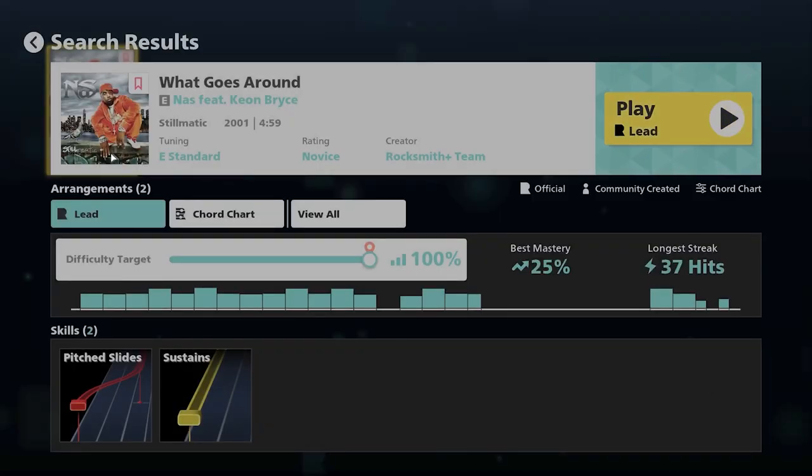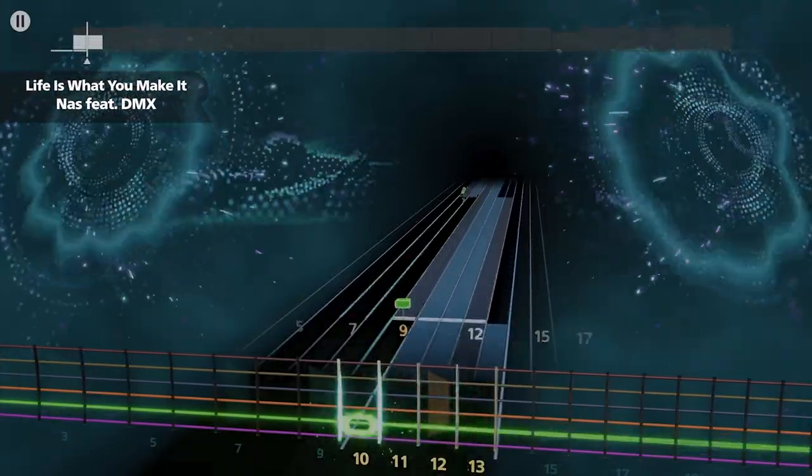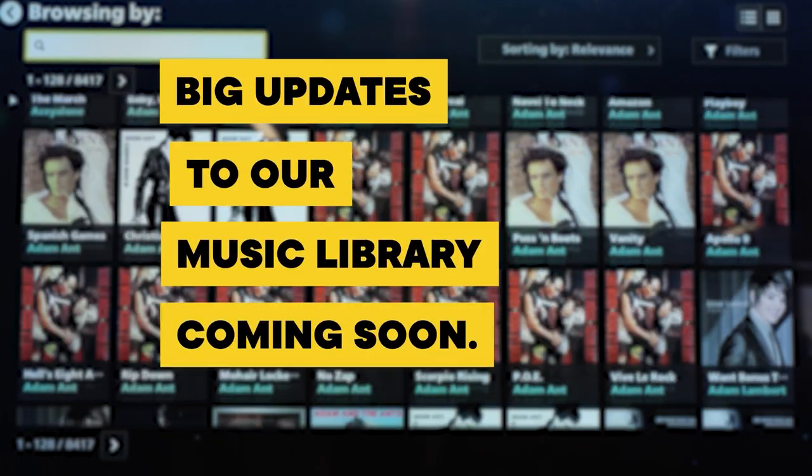Or explore other genres with Nas and his songs What Goes Around and Life Is What You Make It. We will have some big updates to our music library soon, so make sure to keep tuning in each month.